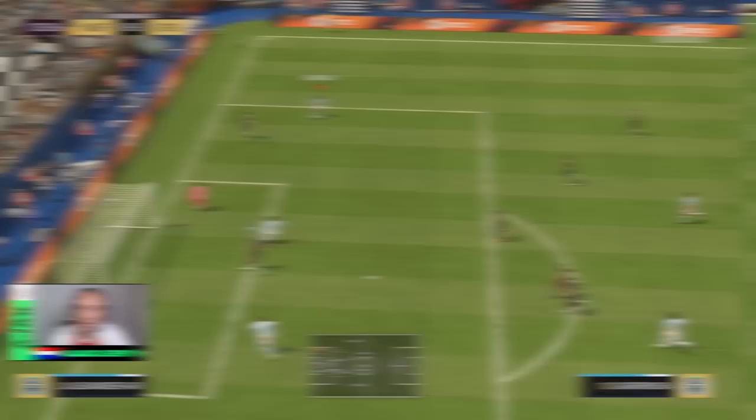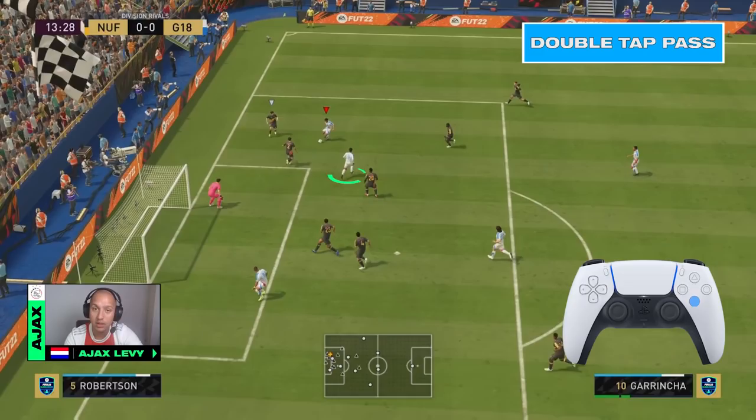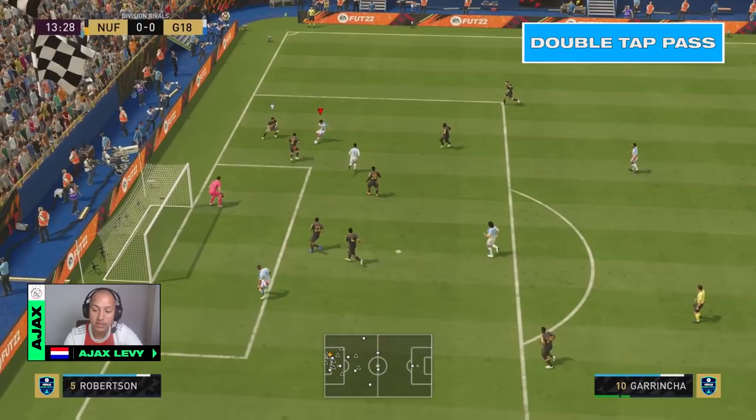In the second clip we have another example of the Double Tap Pass. I'm entering the box with my right winger and giving a little Double Tap Pass to my first striker. I'm already noticing that my second striker is coming into the box. At this moment I use the Double Tap Pass again — because the ball will go up, it won't be easy to intercept for any of the defenders, and I will have the volley to easily score.